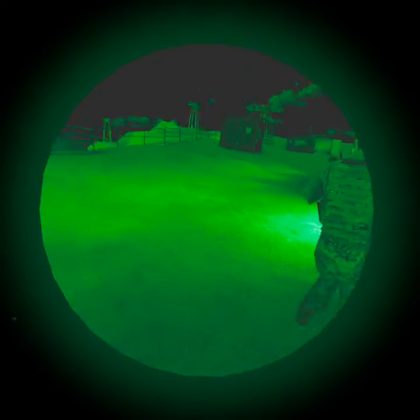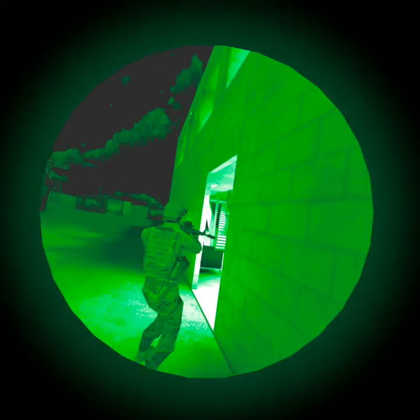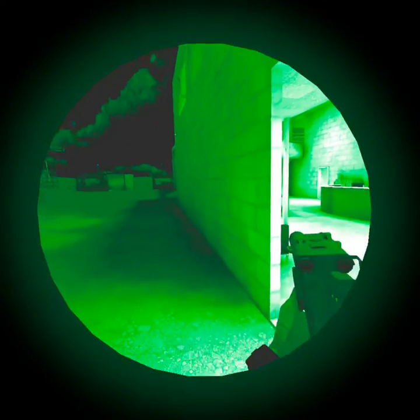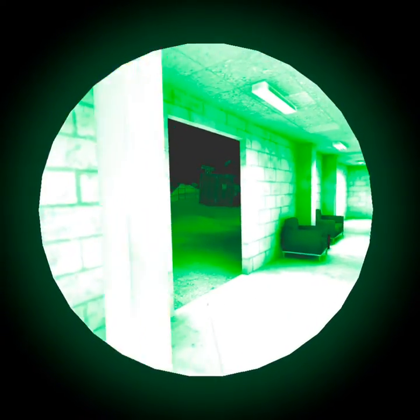Thanks, man. No problem. Crossing over. Room's clear. All right. Let's go ahead and get one person down on the bottom floor, one person on the top floor. One person holding the right-hand side — we can clear that right-hand side of the building. I'll go down the left-hand side and clear it outside back to this building.